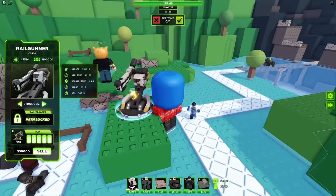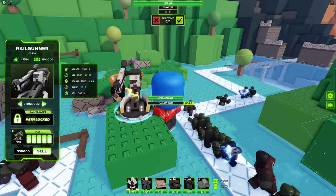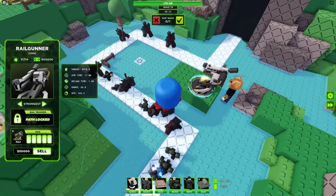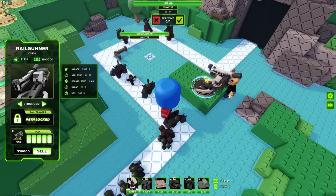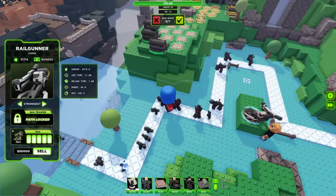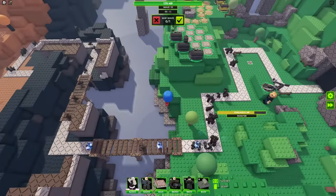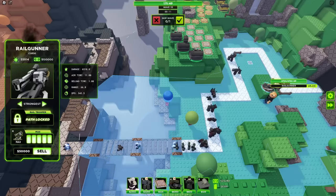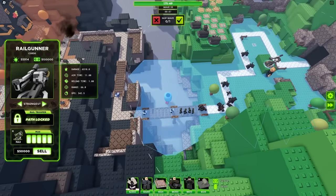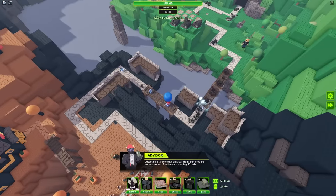Oh my God. This is not even a person anymore. It just one-shotted a monster — 542 DPS. It really cannot do anything against crowds of enemies though, that is a problem. But look at that range — it reaches all the way back here. That's definitely the coolest tower in the game.